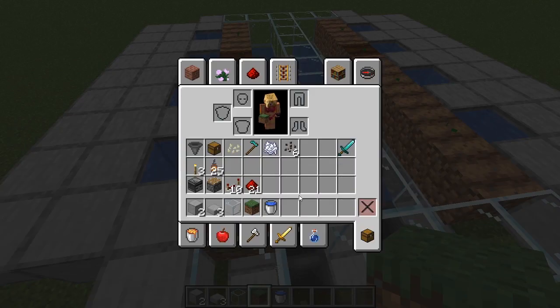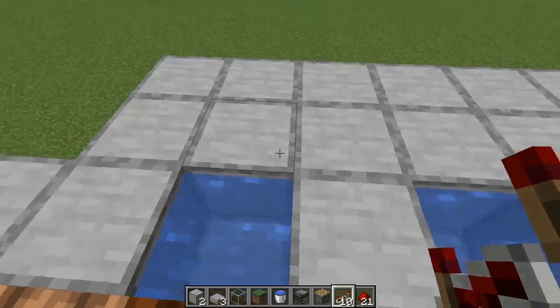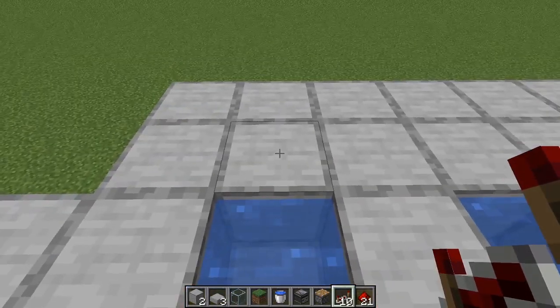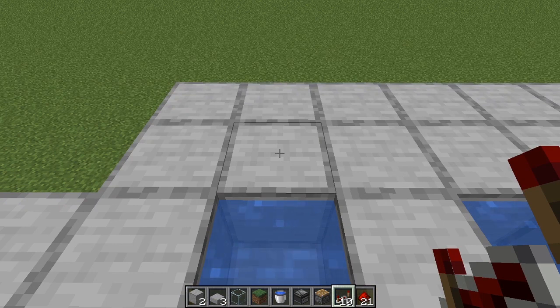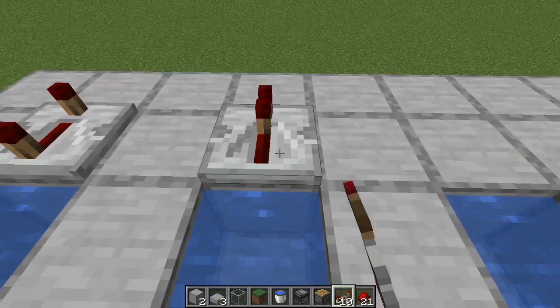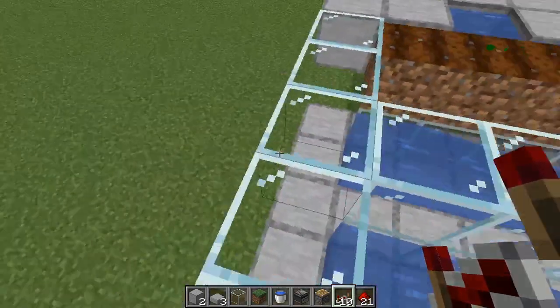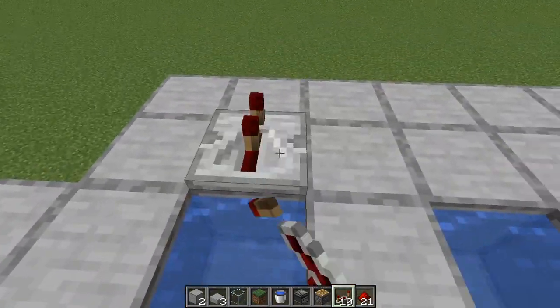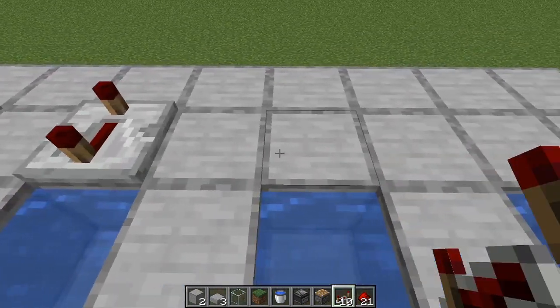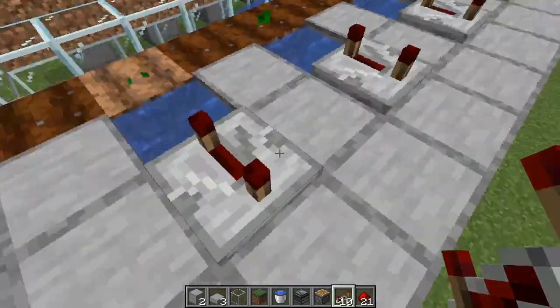Now it's time for the fun components — redstone, pistons, and observers. At the back, opposite your planted area on each of these little holes of water, put a repeater facing away from the water and change it to three ticks. If you don't set it at three ticks it will still work, but the pistons will try firing multiple times and item collection doesn't work as well. The three ticks matters quite a bit.